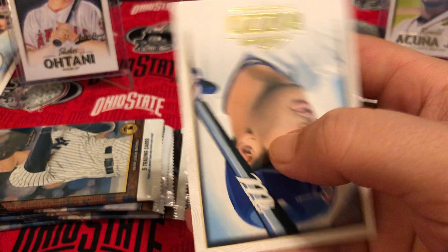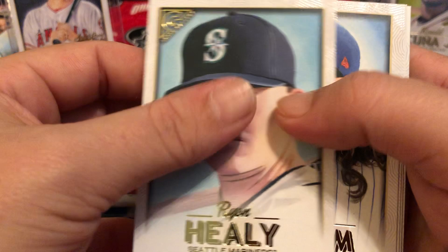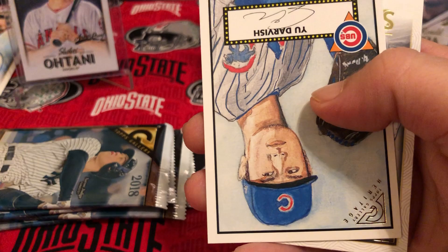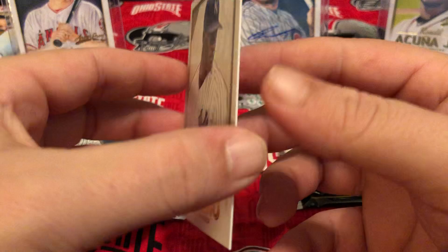So we got Marcell Ozuna, Starling Marte, Doolittle Reese rookie card, and a Rizzo base — I've gotten quite a few of those. Let's see what we got here: Ryan Healy, Jake deGrom, Vargas, and Yu Darvish — that's cool, another PC card. Yu Darvish heritage — nice! And Luis Severino, a really good quality pitcher for the Yankees.